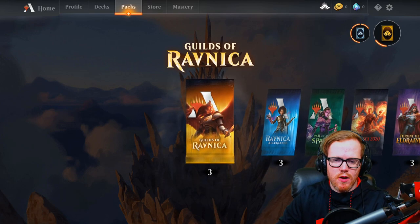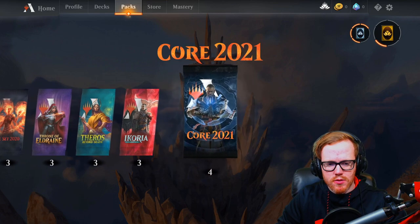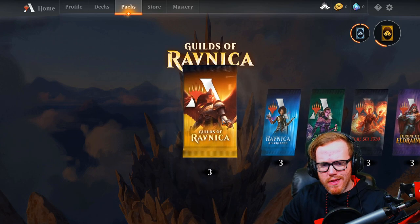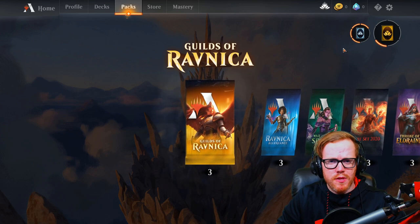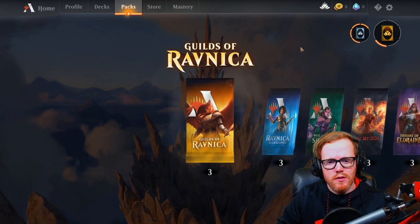With that done, we now have packs of MTG Arena — Guilds of Ravnica, Ravnica Allegiance, War of the Spark, and some Core 2021, because I entered a code to get free XP to level up on the free battle pass. Worth noting that Guilds of Ravnica, Ravnica Allegiance, War of the Spark, and Core 2020 are rotating out in a couple weeks as of recording, so those cards won't be legal in standard. But opening these packs fills up the wildcard wheels at the top, which unlock wildcards we can redeem for the rares we're looking for.